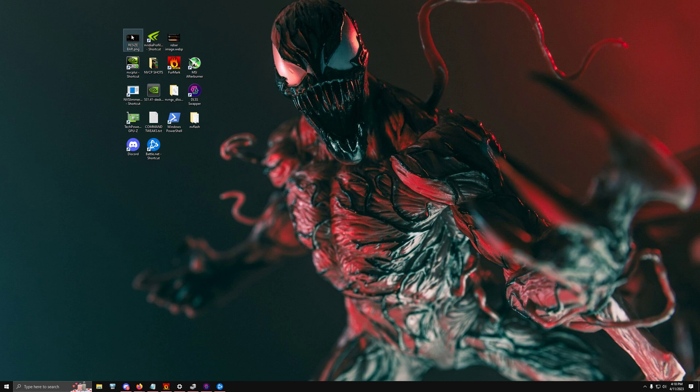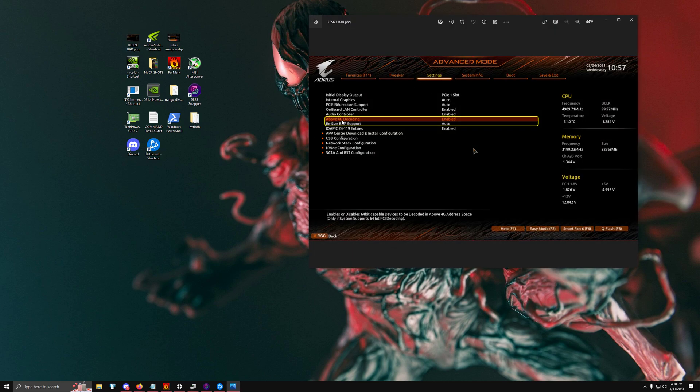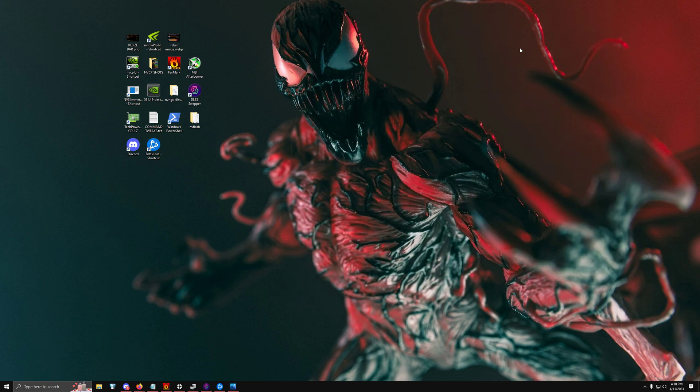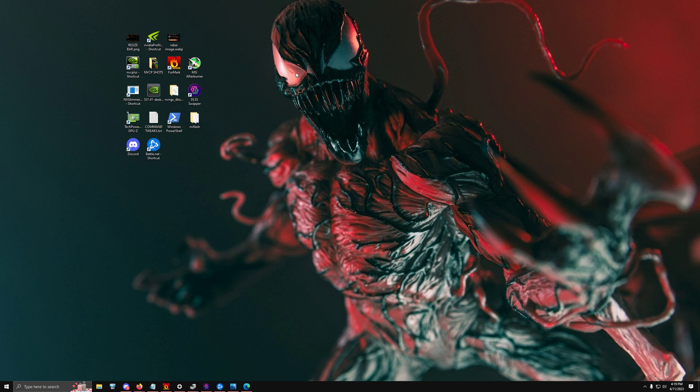Starting off, the first thing you want to do is go into your BIOS and enable something called Resizable Bar. You'll find it usually in the settings tab near a feature called Above 4G Decoding — enable both. This allows your GPU and CPU to access larger sizes; normally the CPU accesses the GPU in 256-chunk sizes, but Resizable Bar allows the CPU to use the full frame buffer size.